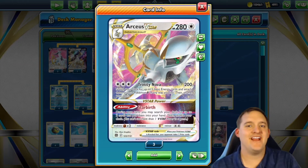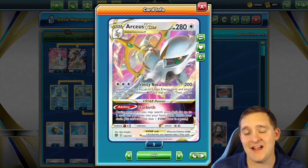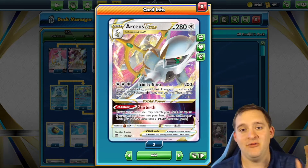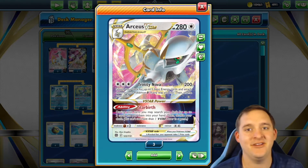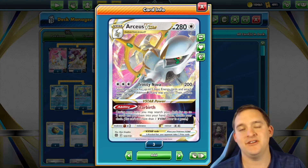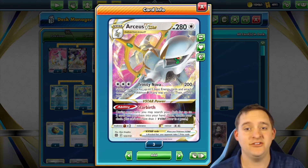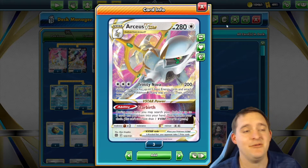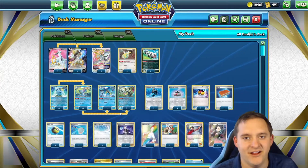Let's get into the deck list. I've done a couple decks with Arceus V-Star but I don't make those decks where Arceus is actually the main attacker - it's kind of a support Pokemon. But in this deck, Arceus is going to be the main focal point. It has the Star Birth ability where we can search out any two cards and put them into our hand. It also has the attack Trinity Nova - for three energies we do 200 damage and get to put three basic energy cards on any Pokemon V we like. That's why Arceus V-Star is just so good. We're going to be pairing this with an Inteleon line.